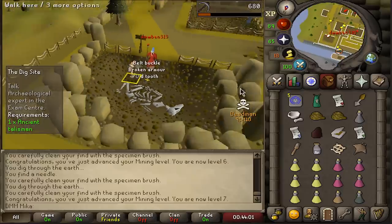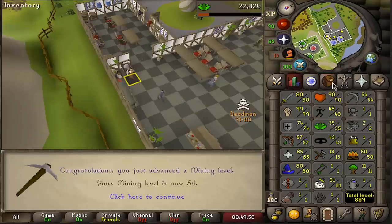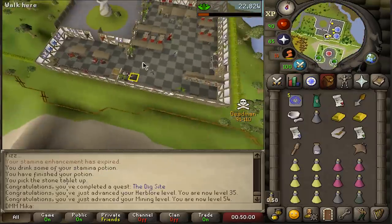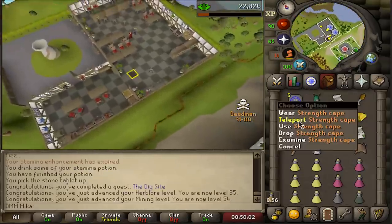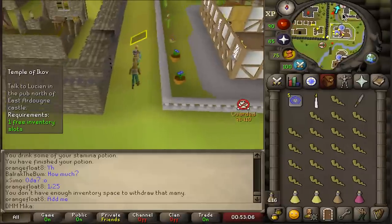We got an ancient talisman — nice! Dig Site completed, giving a ton of mining XP — going from zero to 54 mining, which is a bit ridiculous. Let's get to safety and figure out what the next quest is.